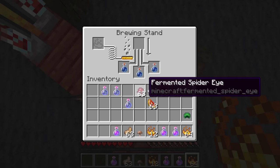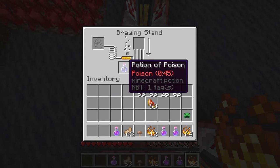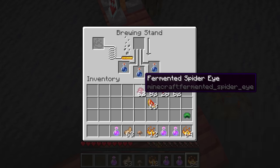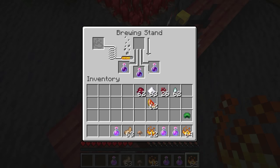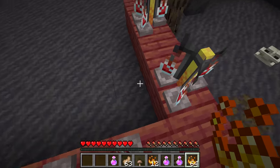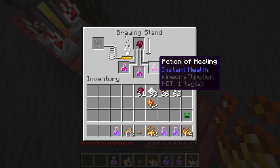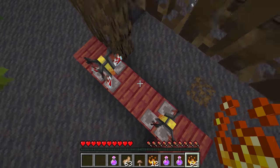Next we have potion of harming, which is made two different ways. The first way is by taking potions of poison and reversing them with a fermented spider eye. The other way is to start by making a healing potion and then adding a fermented spider eye to that, which also turns them into potions of instant damage. Both methods produce a potion of harming.